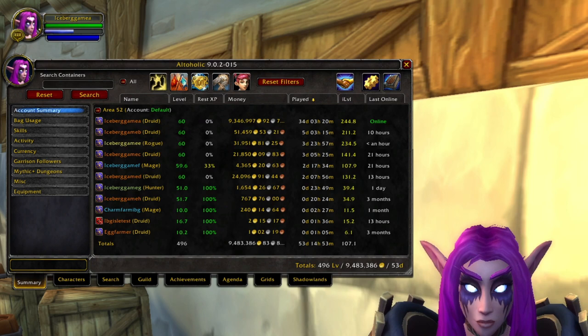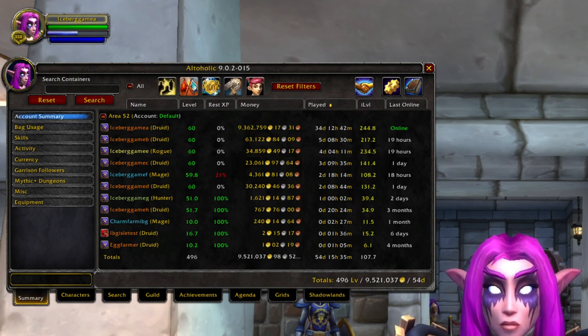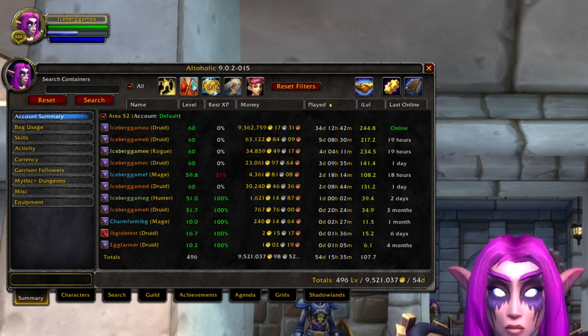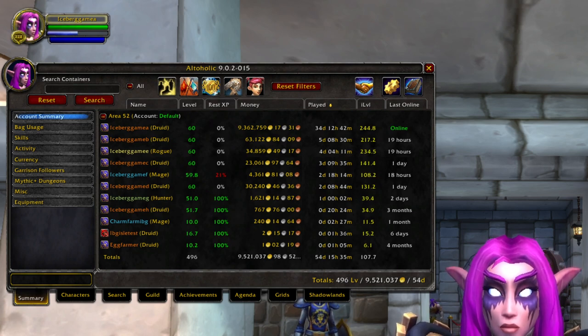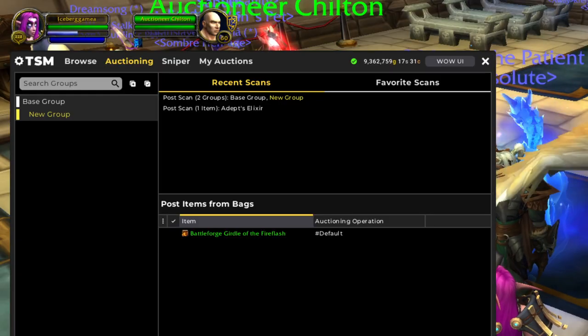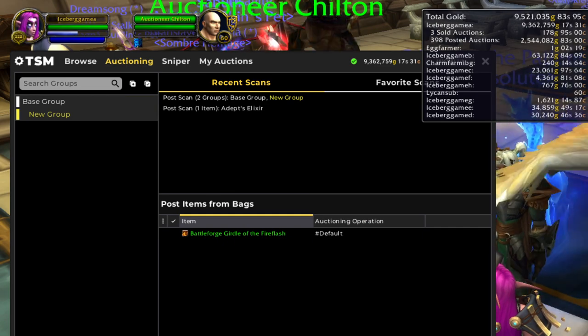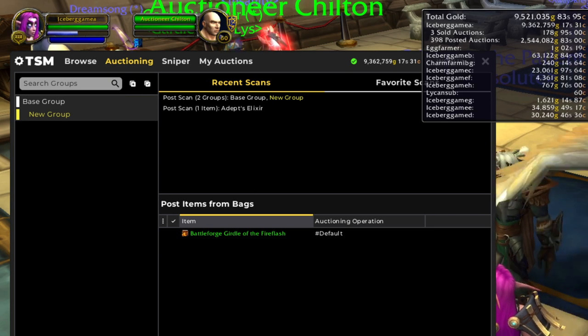Last week we ended the week with 9,483,000 gold on hand, and this week we are starting out with 9,521,000 gold. I'm actually surprised we had such an increase with our raw gold because I really spent a lot of gold doing crafted transmog and leveling up my profession. I probably spent like 20,000 gold and we still went up by like 40,000 gold, so that's pretty cool. Up on the auction house right now we have 398 posted auctions worth two and a half million gold, and we've got three sales coming in worth a little under 200 gold.